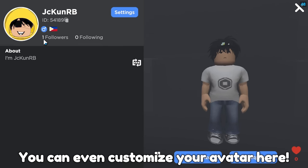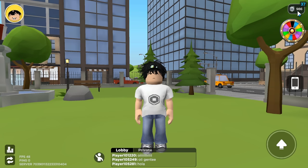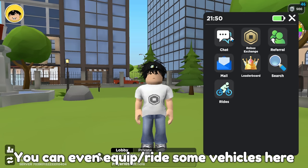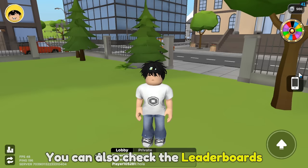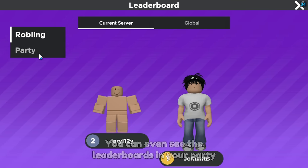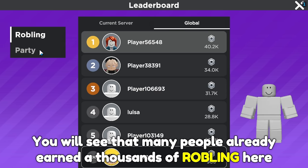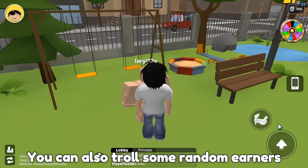You can even customize your avatar here. Now let's check the other features of this game. Check your phone for the other features. You can even equip or ride some vehicles here. You can use them and explore the map. You can also check the leaderboards — they will be in your server or global. As you can see I'm first in the current server. You can even see the leaderboards in your party. You will see that many people have already earned thousands of Robling here. You can also troll some random earners.